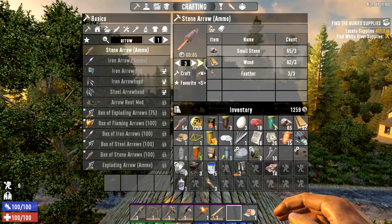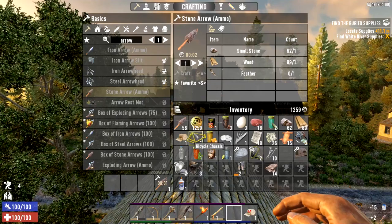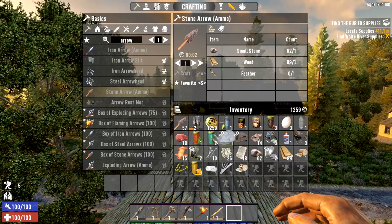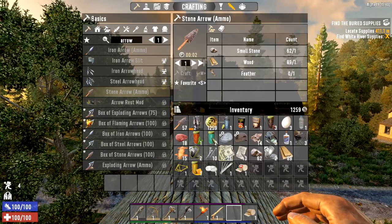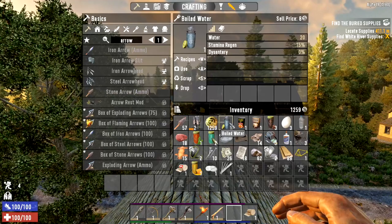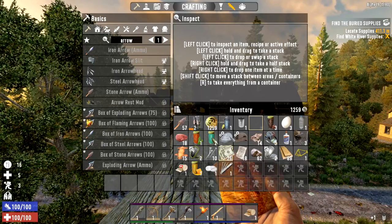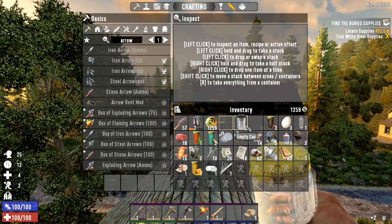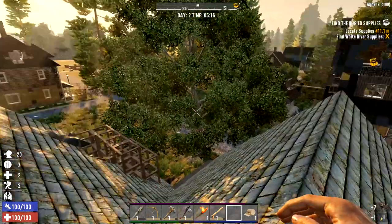We can hear zombies walking around somewhere down there. I'm going to keep hold of this first aid bandage just in case I start bleeding. We're going to quickly eat these two because our hunger is a little bit low, and we'll have some water as well. Then we'll scrap that up and get some of our frames back.